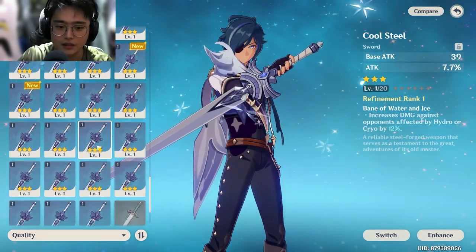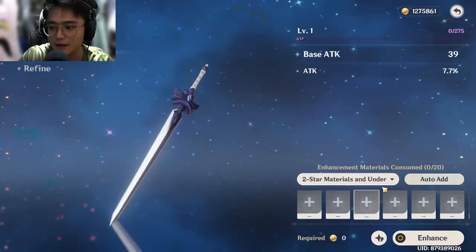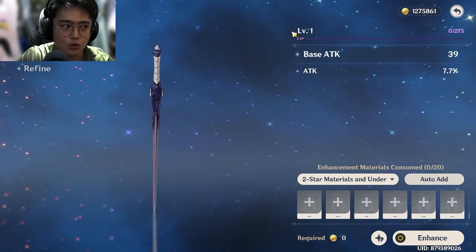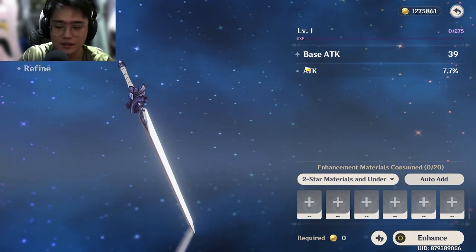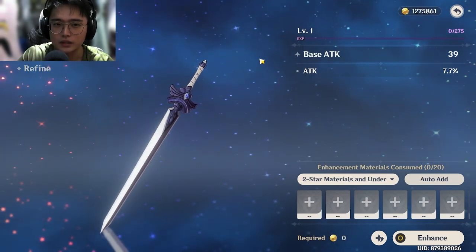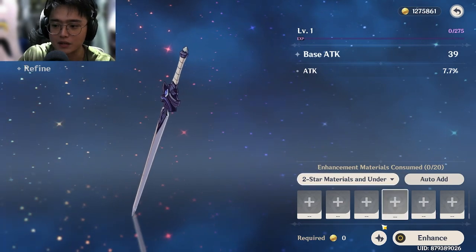What you want to do is make a weapon stronger. Pick a weapon you like, press Enhance, and that levels up your weapon. Weapons are treated like characters — the max level for a one-star is 20, and then you have to ascend it to two-star, after which the max level becomes 30.